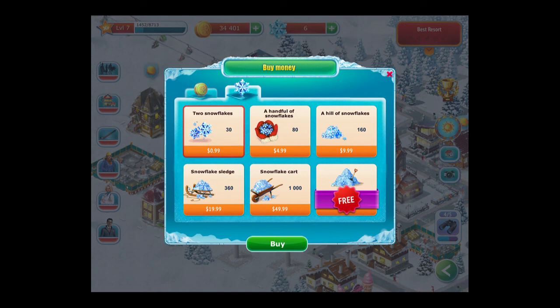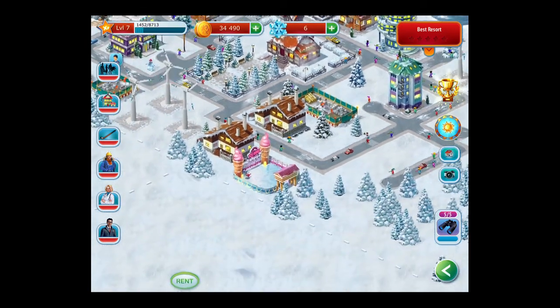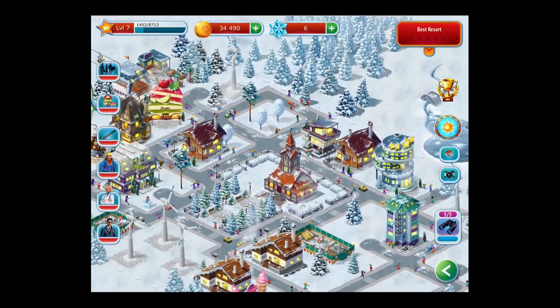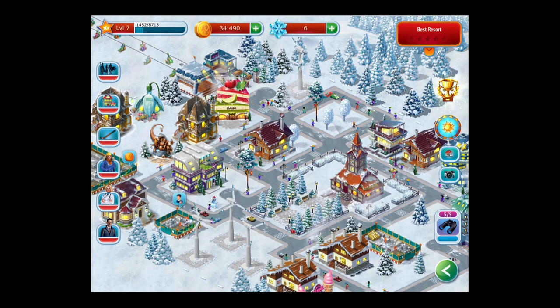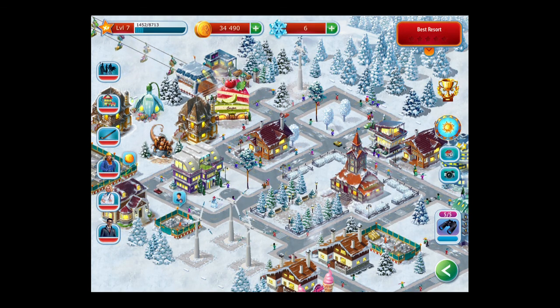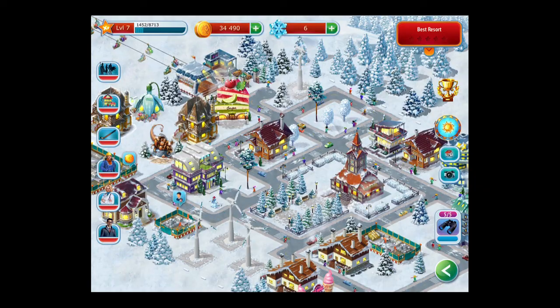There is an option to go through and watch trailers or download games to earn free currency — that's in the free section on the bottom right. If you want a time sink, this is a good game. You play it for about 5 or 10 minutes, then come back later and pick it up again. It doesn't force you to do in-app purchases, but it's definitely pay-to-win — if you want to accelerate through everything, you'll definitely buy snowflakes.